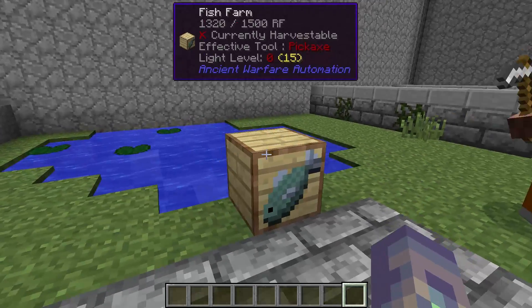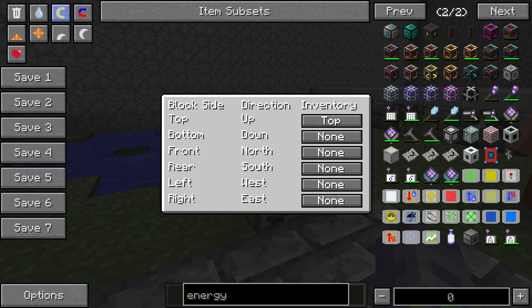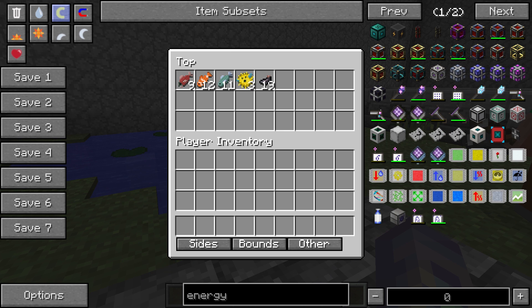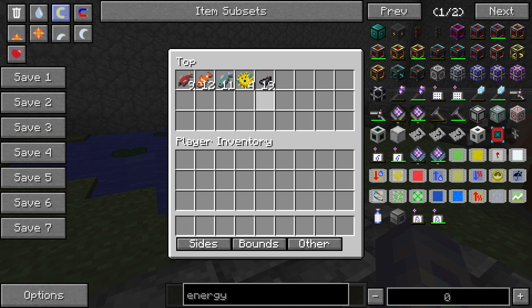On to the fish farm. It's not particularly complicated. You have the sides option, the bounds section — just a big square like any other — and then the 'other' section where you tell it whether you want it to harvest fish, ink, both, or just one of them. It'll just pick up any kind of fish. I don't believe it picks up modded fish, but it's not an impossibility.